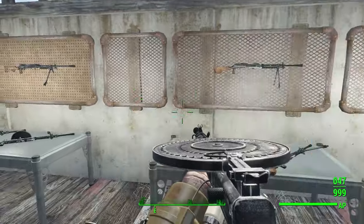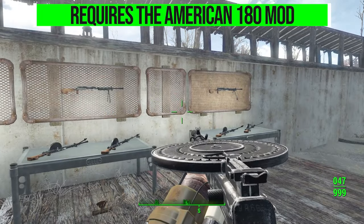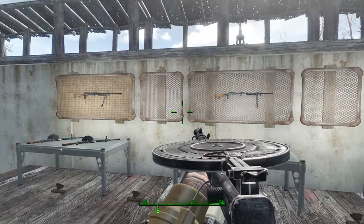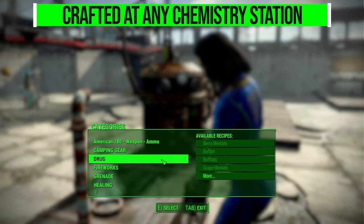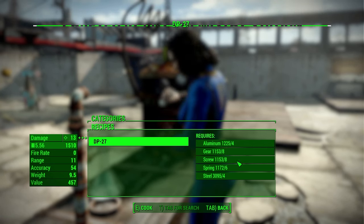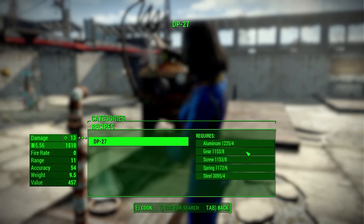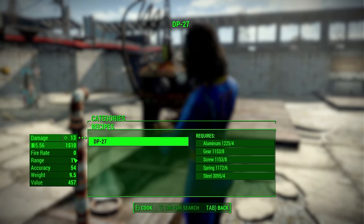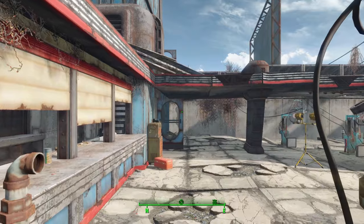To get your hands on this weapon, you're going to need a prerequisite of the American 180 mod, as it reuses that top drum animation for this particular weapon. Once you've got that installed, you simply go to any chemistry station and head to the DP-27 category, where you can build one for just a bit of aluminum, gears, screws, spring, and steel. You should be able to build this pretty early on in the game. It does show up in the menu as zero fire rate, but once you build it, it goes to its proper fire rate.